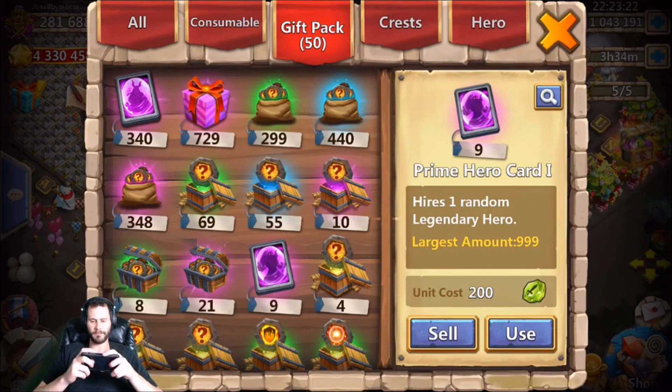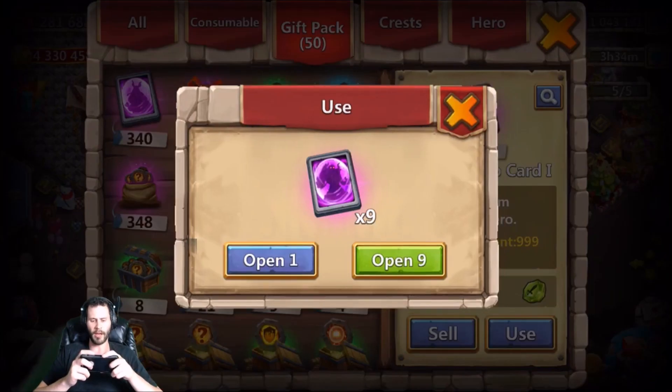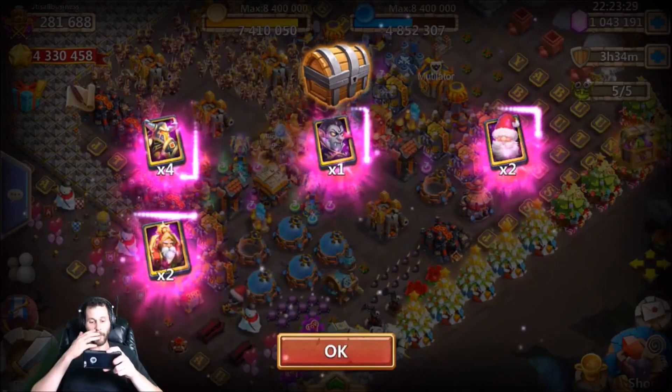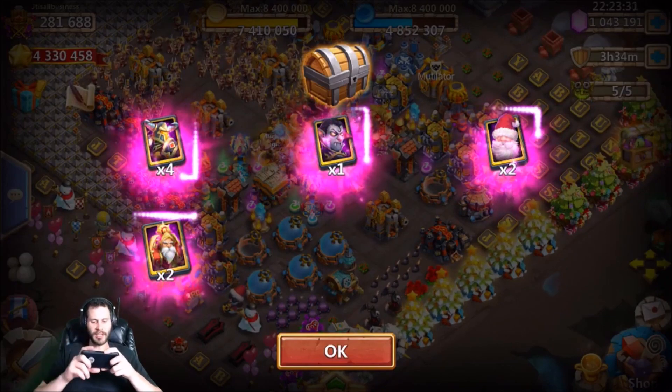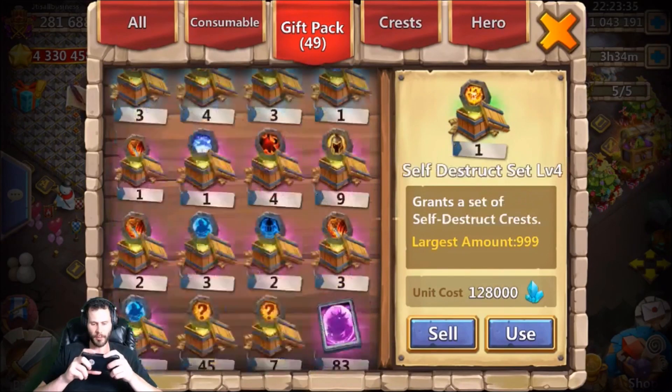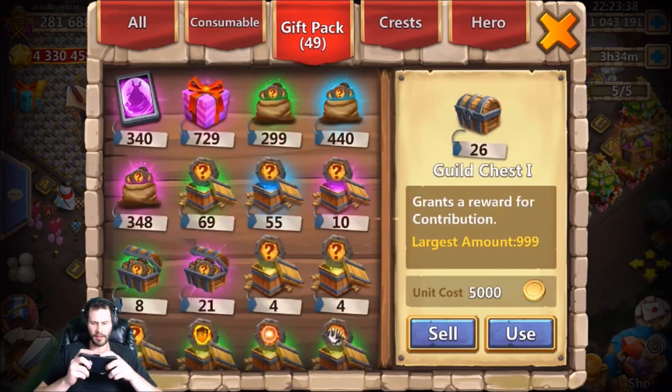Let's go ahead and open up these nine prime hero cards just to make more room in my warehouse. Come on, give me a Medusa — we got four Aries, one Vlad, two Santas, and two locks. That is kind of terrible. Is there anything else I can open that won't take up space? I don't think so.